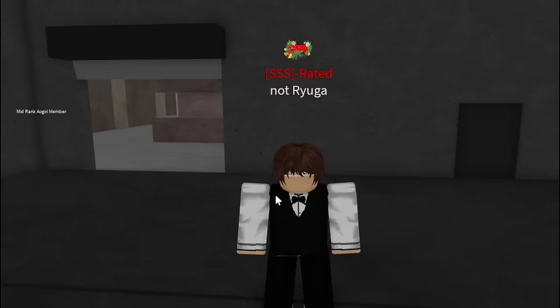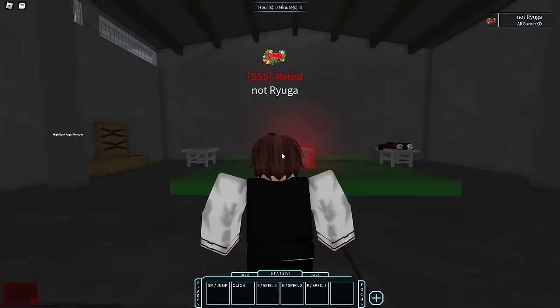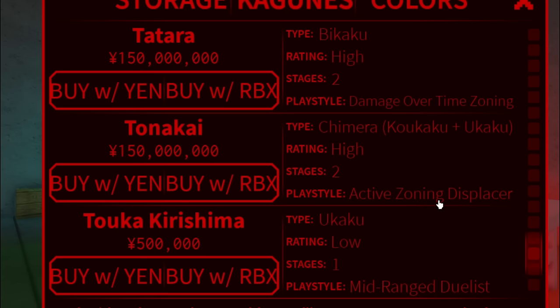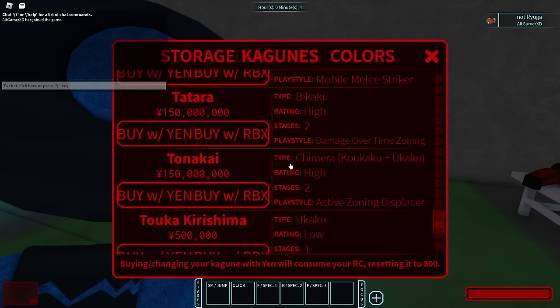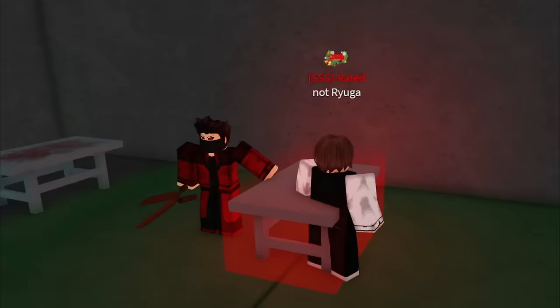It's a Christmas-themed kagune and I'm very curious what it looks like. It's called Tonakai. I asked one of the moderators from the Discord server how much RC you need to get the second stage. It's 150 million yen, you have two stages, chimera kokaku plus ukaku, rating is high, and the playstyle is active zoning displacer. I'm gonna have to give up Hinami, but the second stage only costs 500,000 RC and 10 million RC total. Alex just released a brand new Christmas code — stay tuned, I'll use it to level up Tonakai.